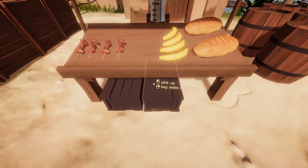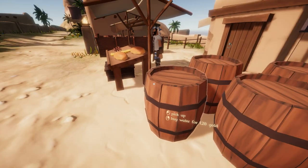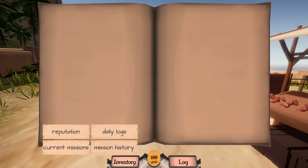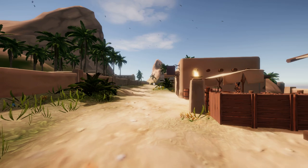I'm not going to take this right now. Instead I'd rather explore around the town. In addition to having this trade guy — the trading guild — there's also a bunch of vendors selling all sorts of stuff: bread, bananas, dates, water for 120 gold. If I hit Tab, I go into my inventory log screen. I've got five slots that I can use to carry stuff. My log shows my reputation, daily logs, current missions, mission history, my gold — I have 100 gold — how tired I am, how thirsty I am, and how hungry I am.